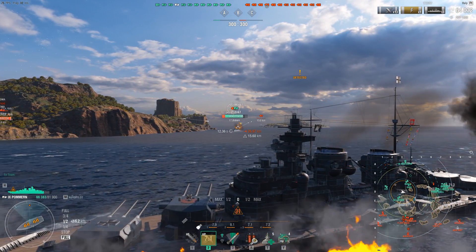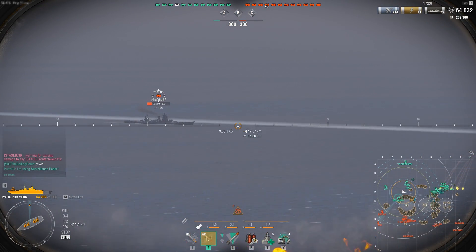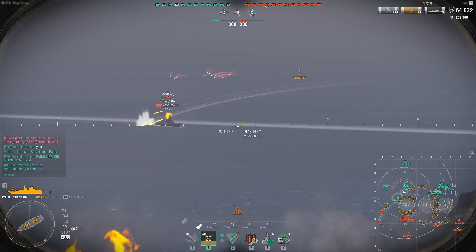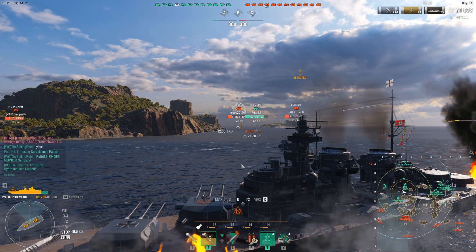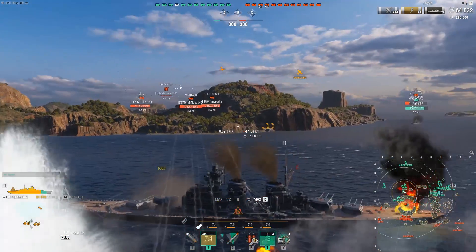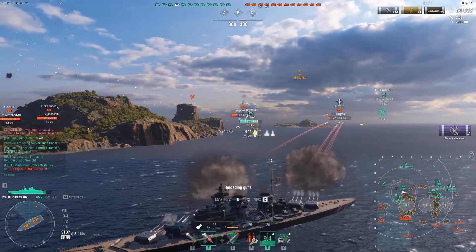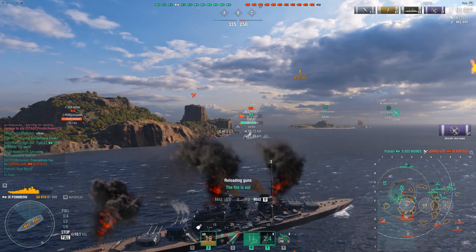The guns — I don't want to say they're reliable, but you have 12 of them. I'm gonna go again on this Yoshino. The Buffalo is basically suiciding into our team and this Des Moines needs to chill — their entire team is almost here. We've got double Minotaur, Frederick, Iowa and a bunch more. Should I go for Buffalo? Let's just delete him before he causes any more trouble. Double fire from the CV, triple fire — let's repair that.